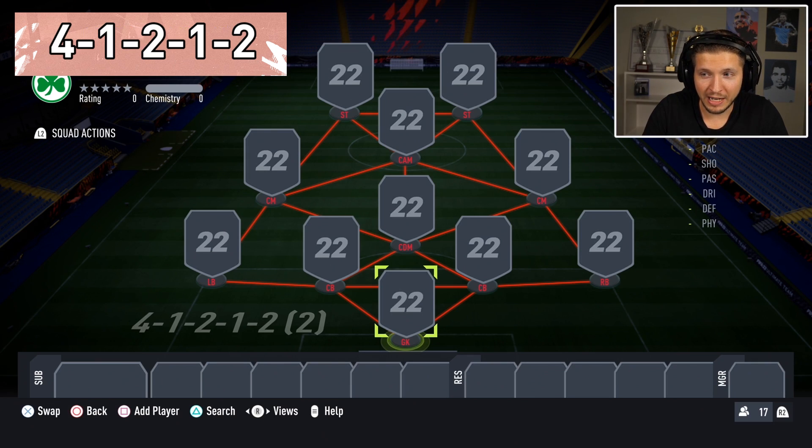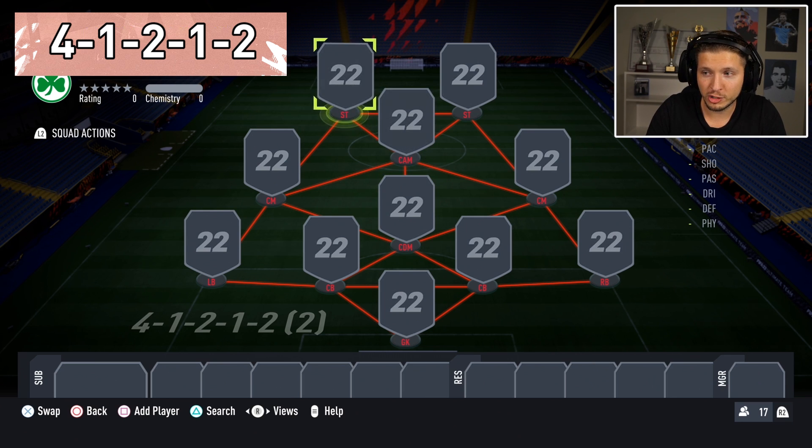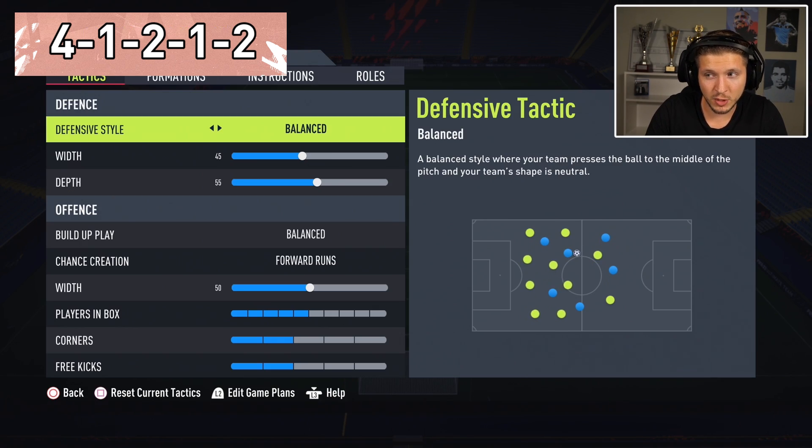Time for the 4-1-2-1-2 — the narrow variation — which is great this year as well. Same as with the 4-3-2-1, the fullbacks go forward to offer width. The CDM should be a true anchor — something like Sakari, Sisoko, or Orkanti — and the sentiments box-to-box. The CAM should be technical with good passing, which is the key here. For custom tactics, you can use the same as for the 4-3-2-1 — they work in a very similar way.